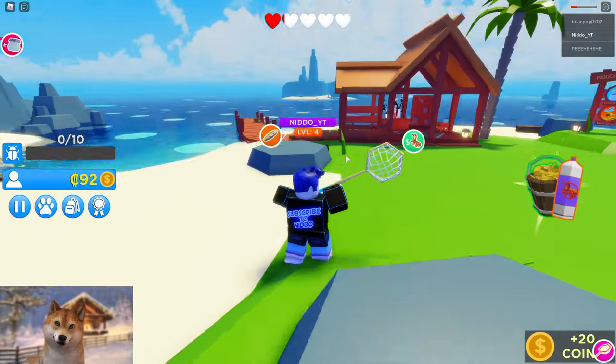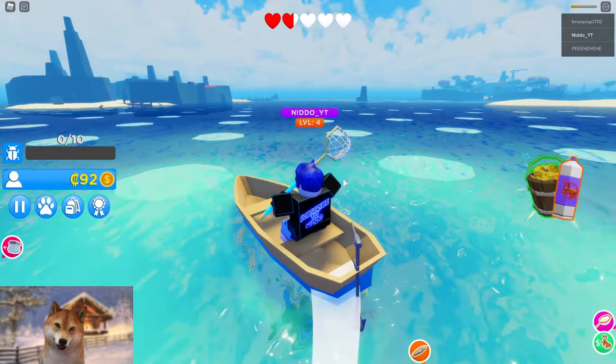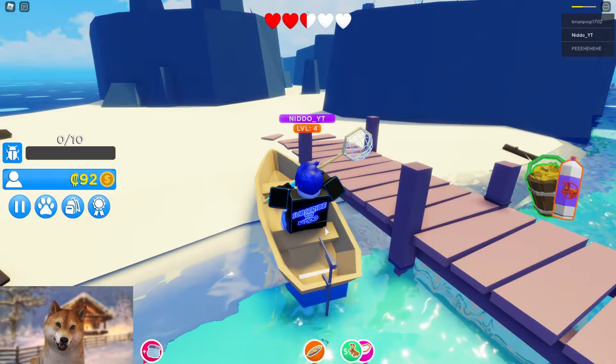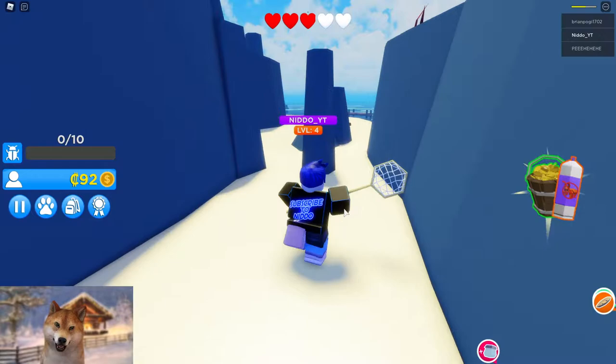I want to sell — we got 92 coins right now. What is this? This is like spawn a boat! Oh look at this, we can sail in the boat. Is there something we can catch down here? I don't know if there's something we can catch in the water. We're sailing all the way to this next island.